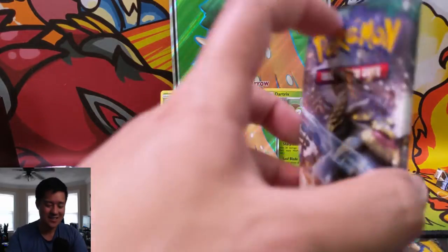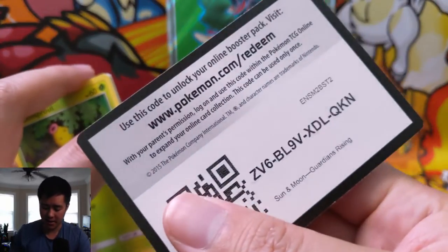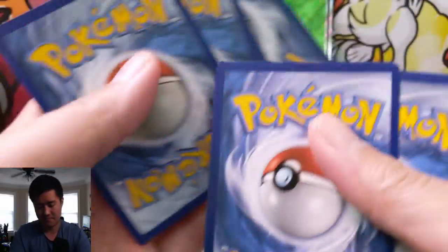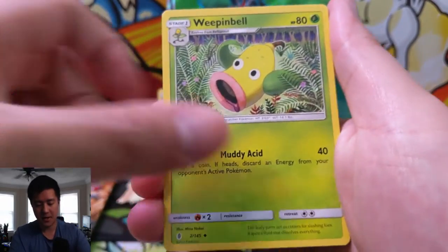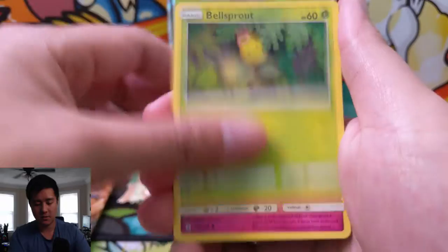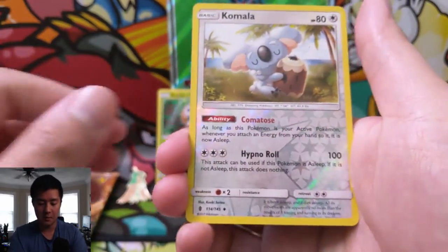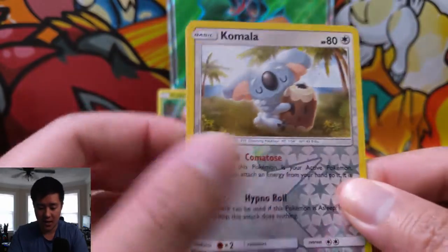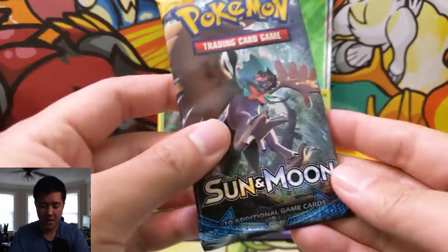Still no GX pulls but very interesting packs. Next pack of Guardians Rising: we have a Grass Energy, Weepinbell, Multi Switch, Fletchinder, Bellsprout, Cottonee, Sandshrew, Stufful, a Tentacool, and Comfey — very cute — got the Comfey. Alright!